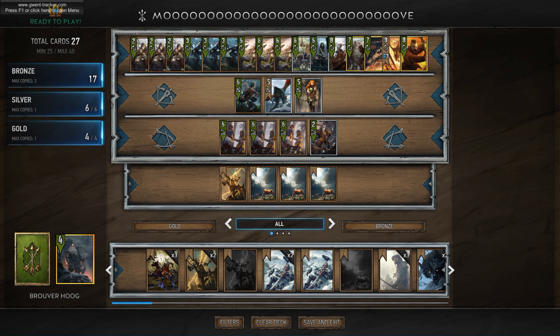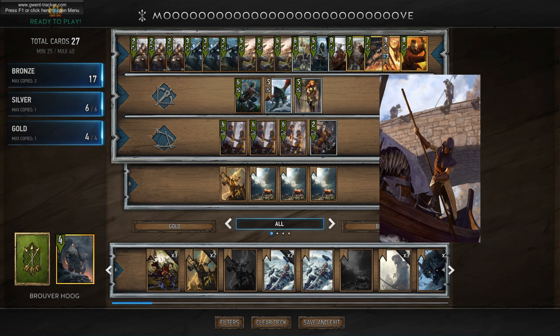Another card I would recommend is Hawker Smuggler. It's really good against Monster since it can get a really high amount of points — you might even put one or two in the deck. You might switch out a Dwarven Mercenary for that. It's just a tech card. I know it doesn't synergize with anything in your deck, but it is a card that counters swarm decks, and both monster decks being played are going to put a bunch of units onto the board. So I do recommend putting one or two in your deck just to handle that.